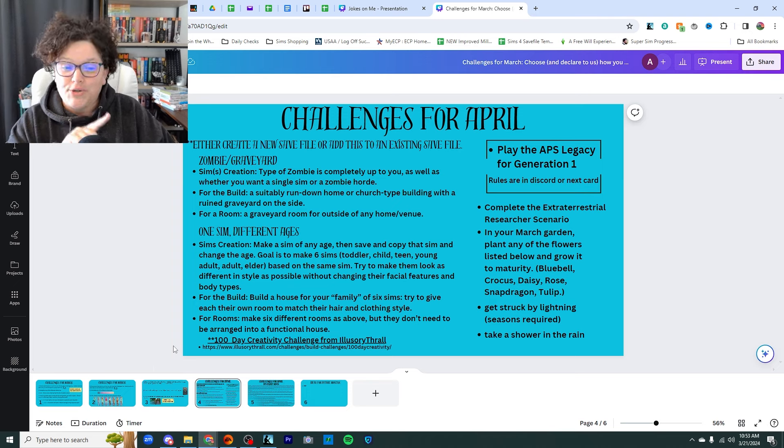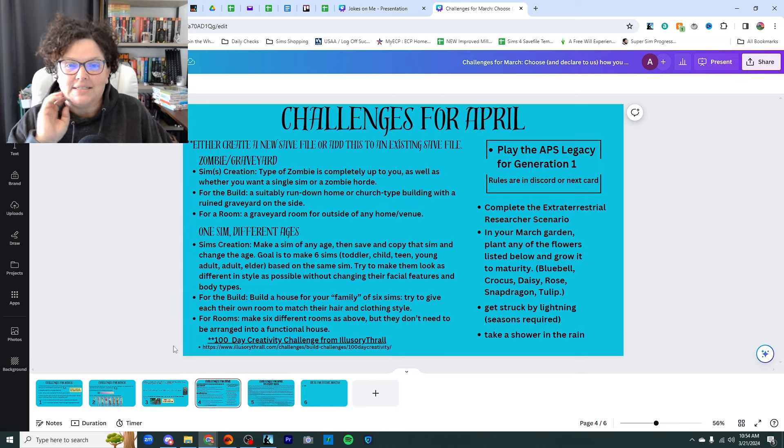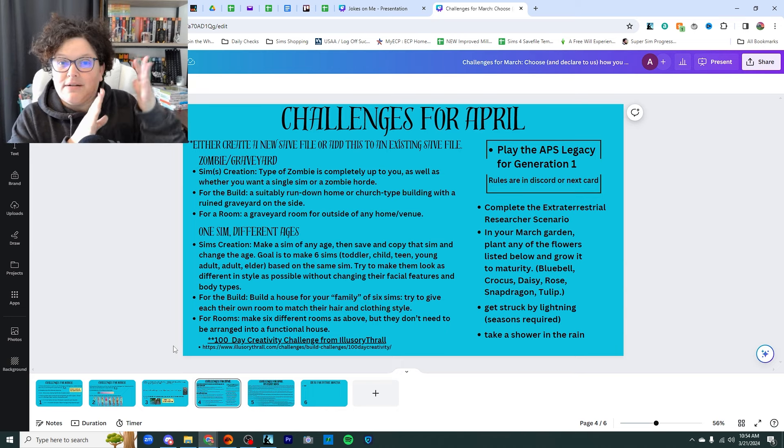For the build, you'll create a suitably run-down home or church-type building with a ruined graveyard on the side. I was thinking about where to put zombies — I asked in somebody else's live stream, and Nikki said they should go in StrangerVille since StrangerVille is basically all zombies. So I'm going to put my zombie in StrangerVille and build a church-type building with a ruined graveyard. If you're just doing a room, make a graveyard room for outside any home or venue.